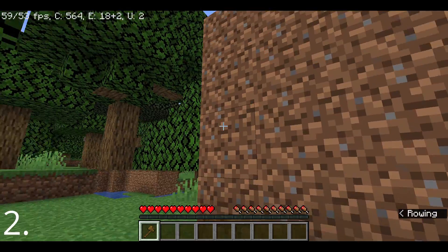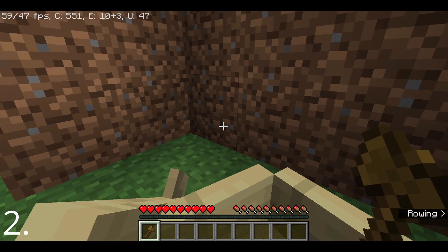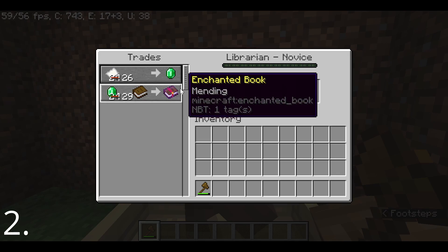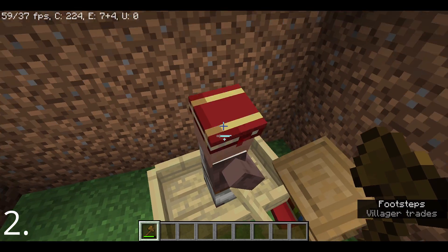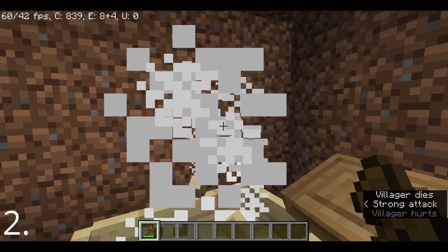Let's say you stole a villager from a village and you want to bring it home by boat and put it in your own dirt house. You also stole a lectern, and when you check the villager you see he has Mending. But when you want to get him out of the boat, you accidentally killed him.